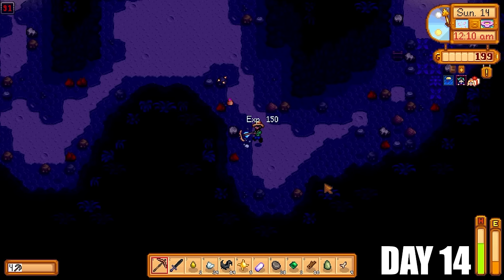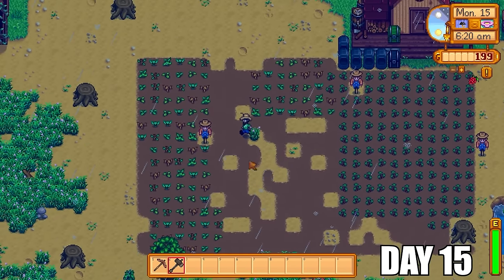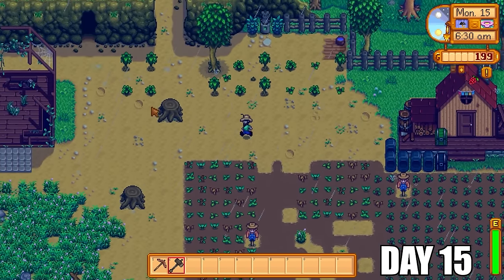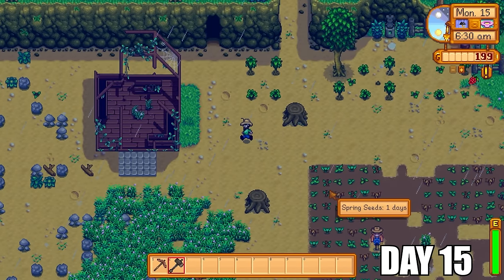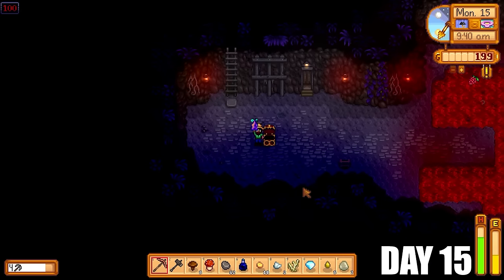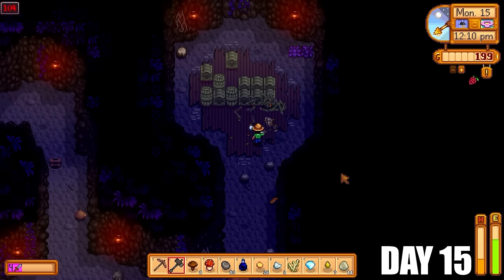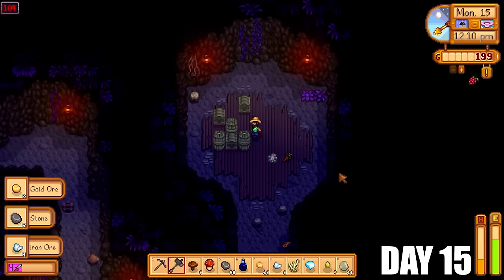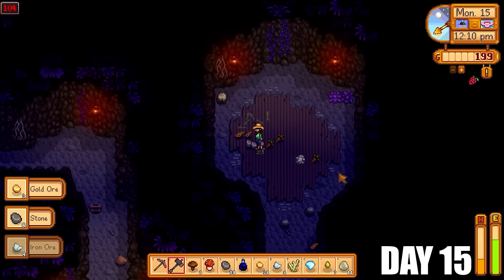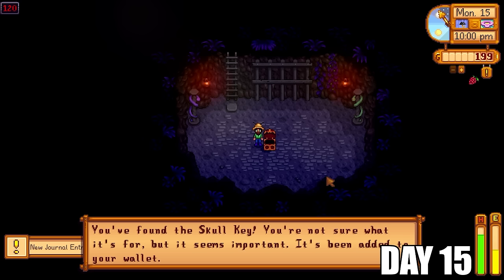Another diamond today — I was so happy with that — 1,500 gold in total for selling those. Today was raining, praise Yoba. I didn't have to water any crops. I also have a little tree farm going. Once I get tree fertilizer I can speed that progress up dramatically. So I'm back down into the mines. Floor 100 — that is our first of many star drops we're going to get on this run. We're going to go down as quickly as we can to floor 120 to get the skull key so we can start doing skull cavern runs. Once we get floor 120 in the mines we do get the skull key, which is really nice.